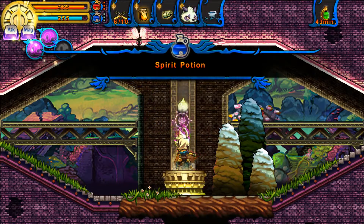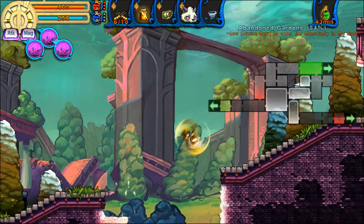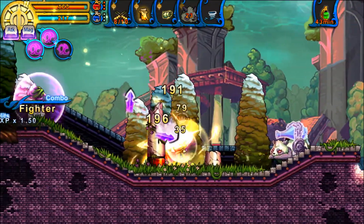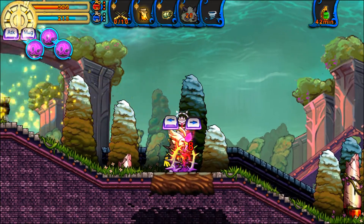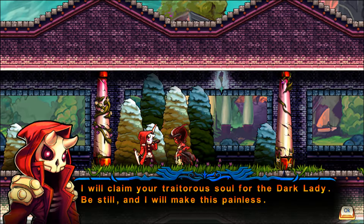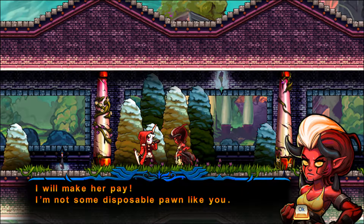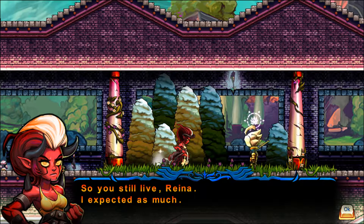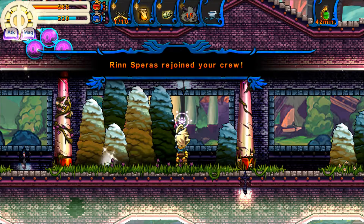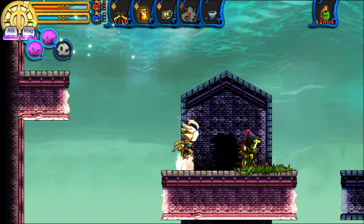The Heartstreak bonus basically allows a non-agility focused build to actually rely on crits more often. After doing three critical strikes you will enter Heartstreak mode, which lasts for five seconds or until you end up getting hit. While in Heartstreak mode you have a plus 90% chance to your critical rate, so even builds with minimal agility investment are basically guaranteed to get crits with every attack. Even better, you can activate Heartstreak while already in Heartstreak mode, so as long as you can avoid taking hits you can basically be a critting machine. It's absolutely fantastic on strength or luck focused physical builds, but not so much on intelligence builds since magic damage can't crit in the first place.